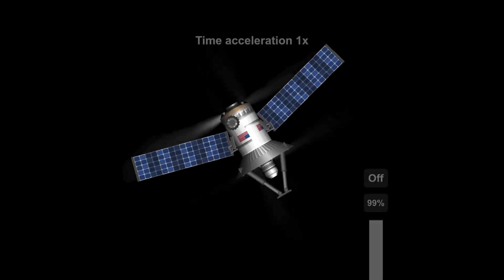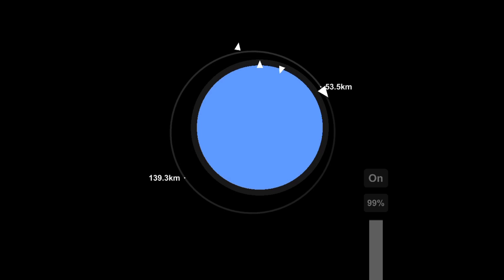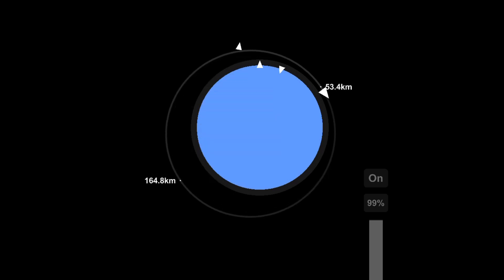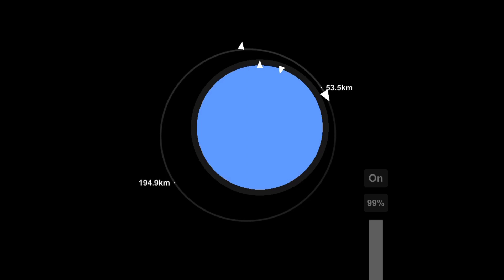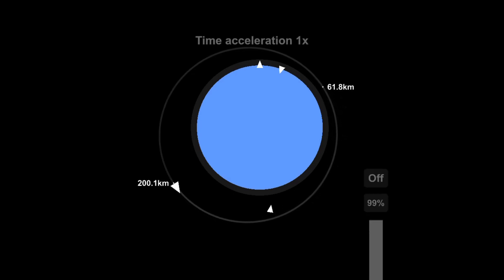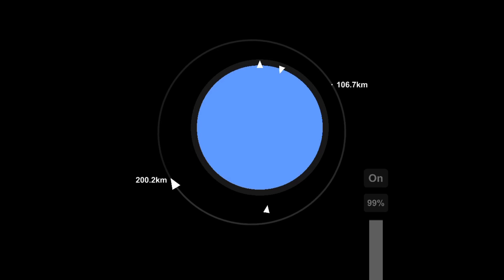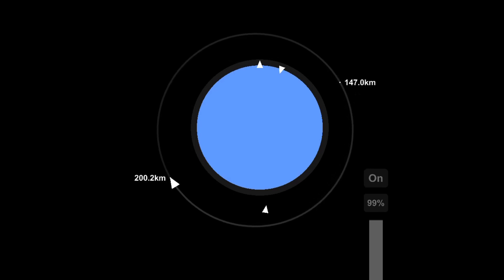Deploying the solar panels and the antenna to start — spy— I mean, a reconnaissance of the oceans to see the clouds and hurricanes and warn nations. Yeah, I definitely wasn't saying something else there. Don't worry Israel, you're safe. Anyway, the satellite is now climbing to its operational orbit of 200 kilometers above Earth's surface.